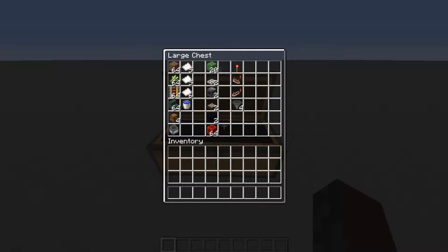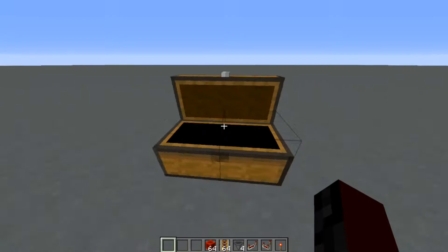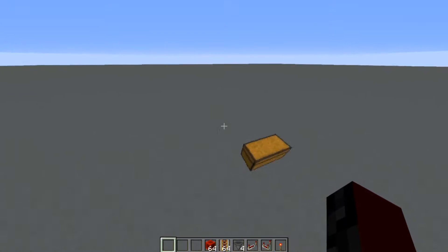The amount of hoppers and chests is completely determined by how much storage you want. For this part of the build all you will need is the redstone torch, the comparator, the repeater, the hoppers, and the rails along with the redstone blocks and a couple solid blocks for conducting current.